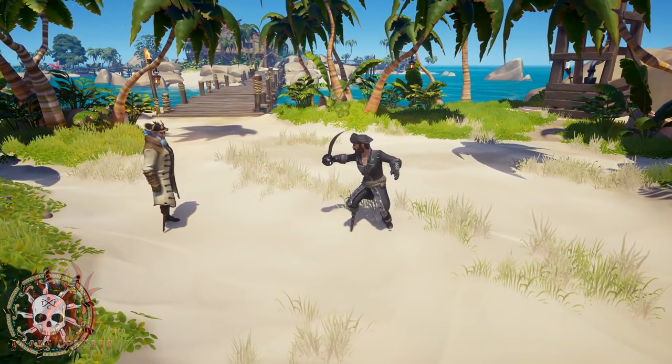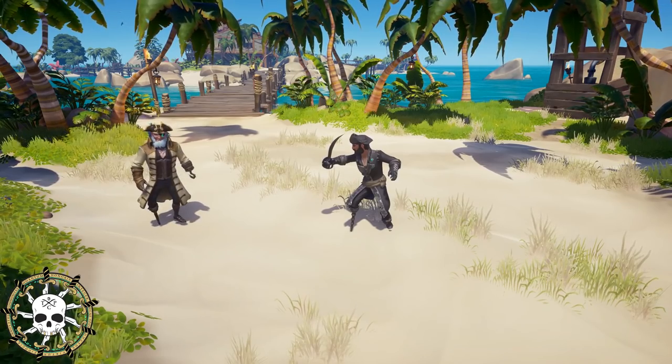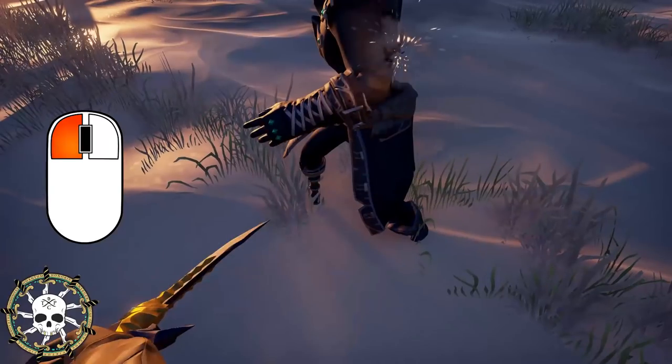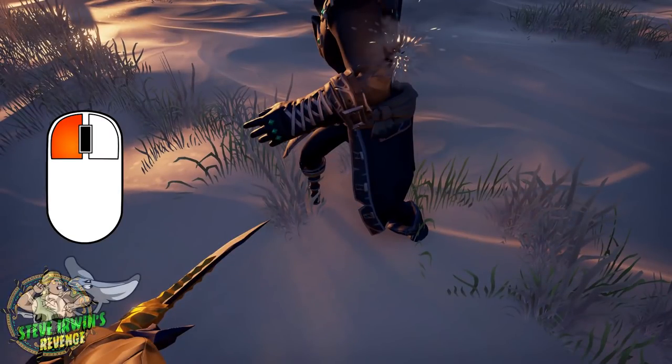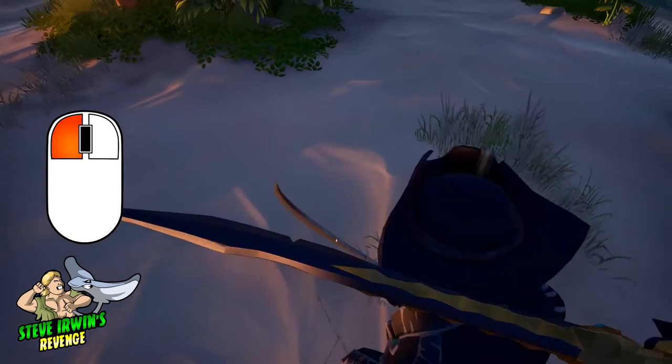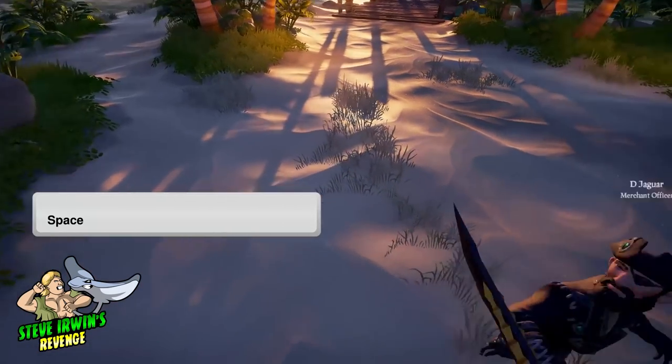Today I'm joined by Rogue Legends members Gaffar and Jaguar, who will be demonstrating this technique. First, Gaffar dash attacks into Jaguar. Notice how he bypasses past Jaguar's defense and is hitting him from behind. Next, Gaffar performs a normal jump away before dash attacking into Jaguar again, and repeats this until Jaguar is dead.